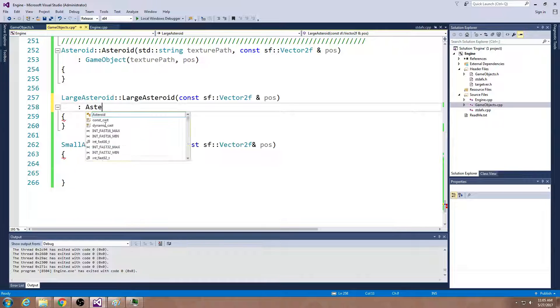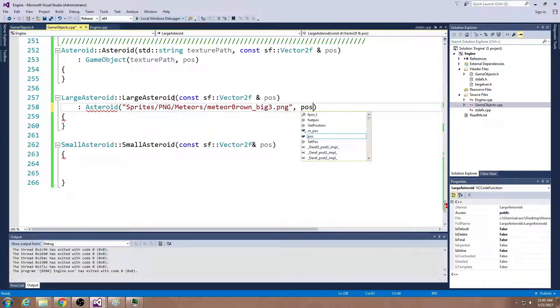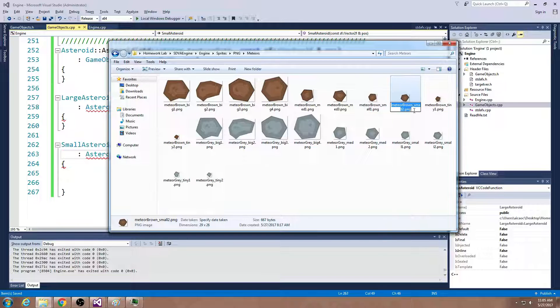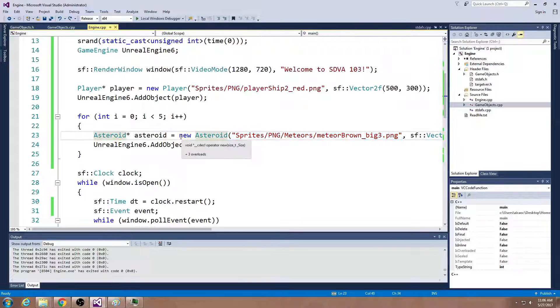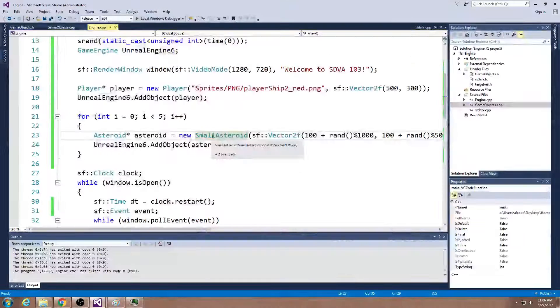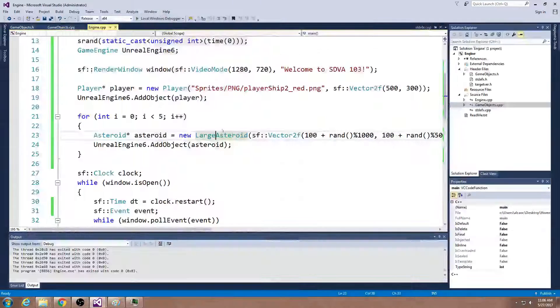All they're going to do is call the asteroid version of the constructor and pass in the path to the texture, as well as the position. This lets me change the image used for the asteroid — for small I know I have a small PNG. I need to make sure that large and small asteroids are derived from asteroid, not directly from game object. Large and small asteroids are both types of asteroids. I'm going to make these all small to start, creating five small asteroids, just to prove that it works. Or I can create large asteroids — notice I'm not passing in a path to the texture, because that's specified in the asteroid constructor.